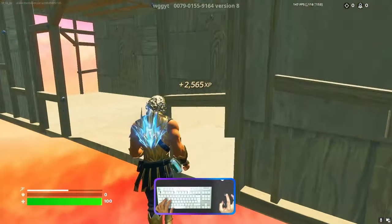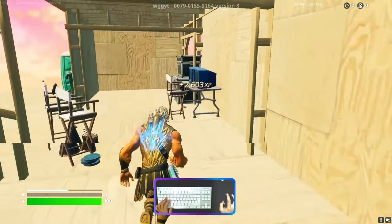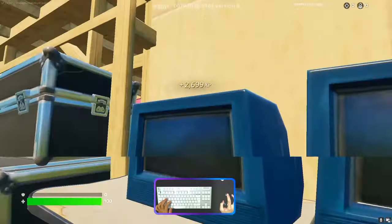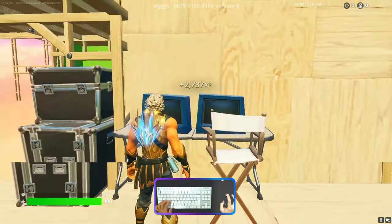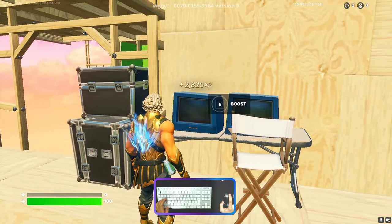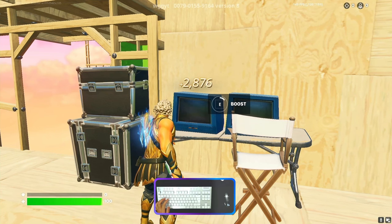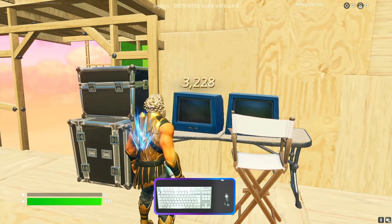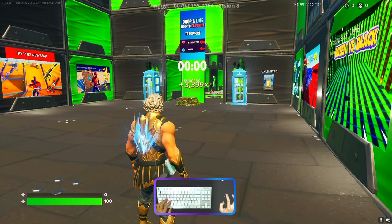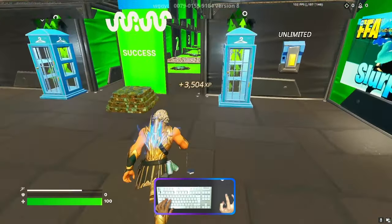Go inside and look for two monitors. From here you'll be able to see the boost button — activate it. You will then teleport to the main lobby along with the XP.